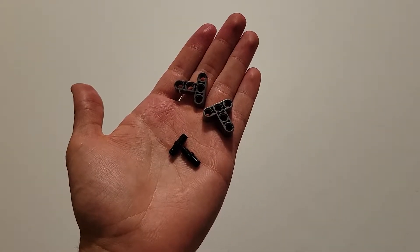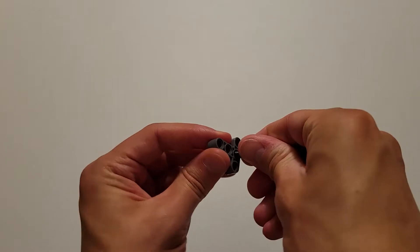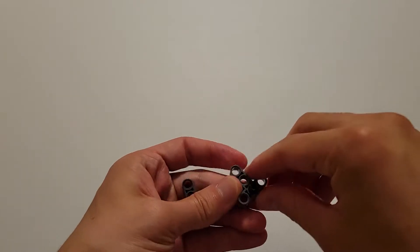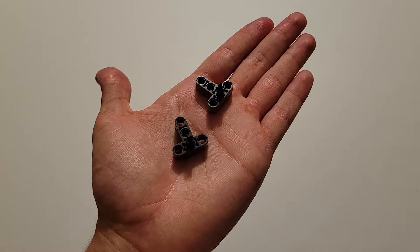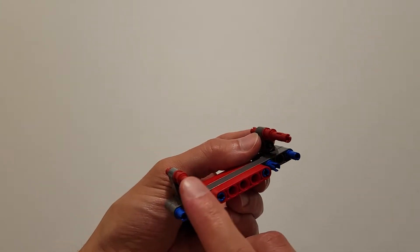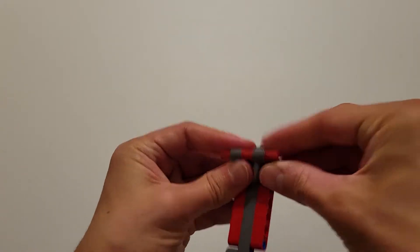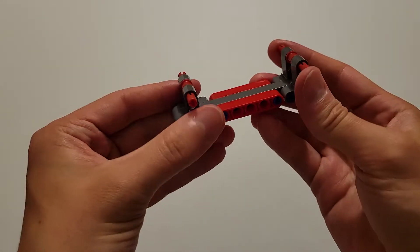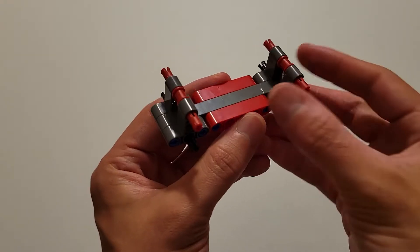Now you'll be needing two black pins and two dark gray tees, and you are again going to insert the black pin into the center hole, so you should have two identical pieces. Now you want to insert these onto these three pins and these three pins, and again make sure that these two black pins are facing outward like you did on the other side.